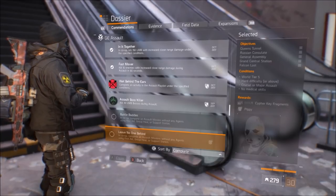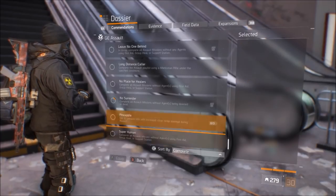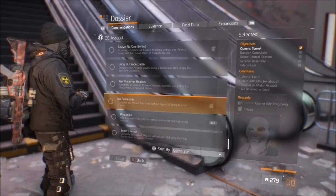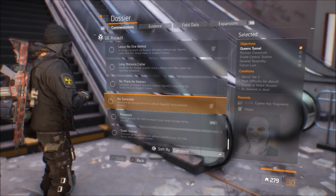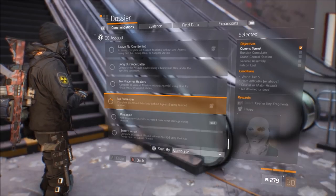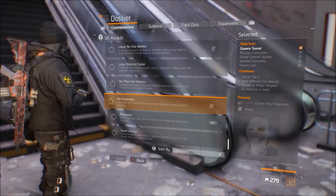Any way that you can get your health back is a bonus and will get you the Leave No One Behind mask. The final one is by far the most annoying to get: No Surrender — complete all Assault missions without any agents being downed or dead. That includes Falcon Lost, again on World Tier 5, Hard difficulty or above, Crucial or Major. One person goes down and it's over for everybody.